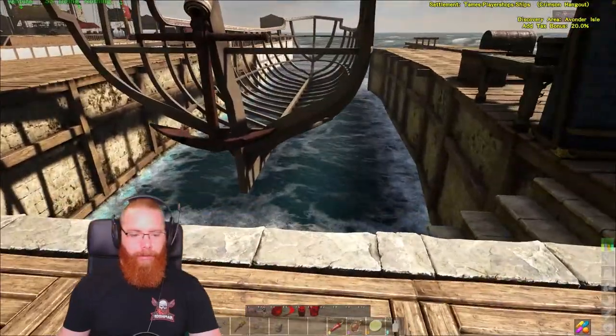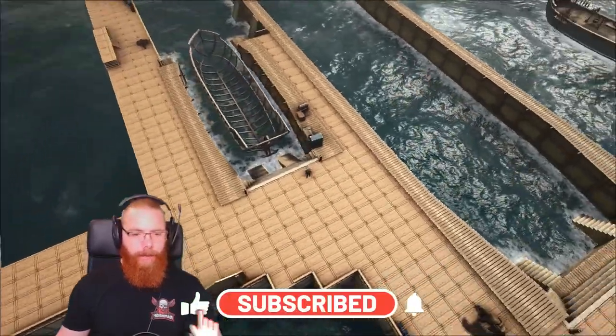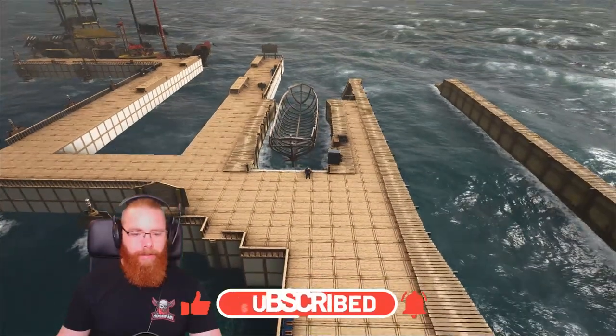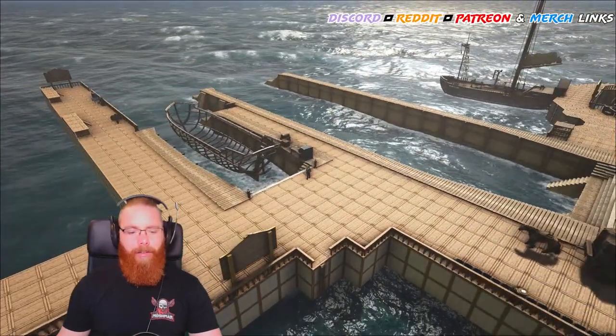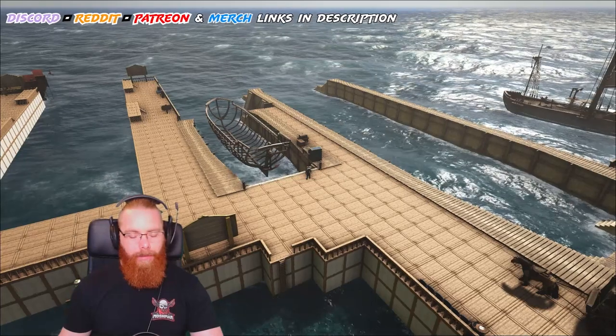The small one has got a bugged-out ship skeleton in it. You can see there it's all sunken in nicely, everything's lined up really neatly. I just thought I would show you how to do this.